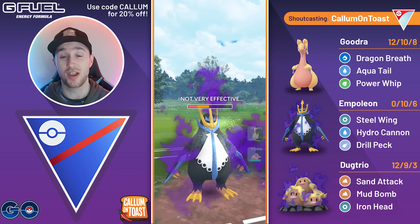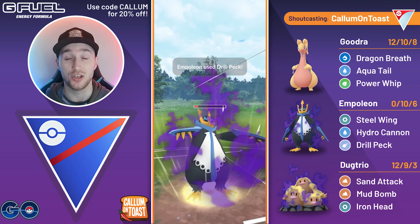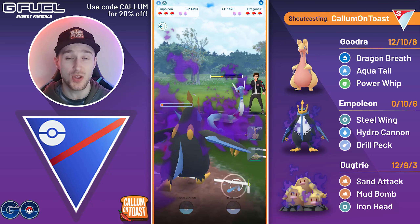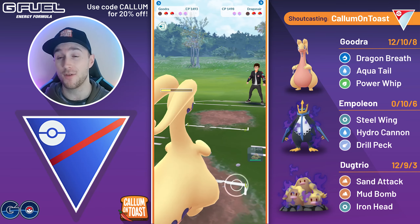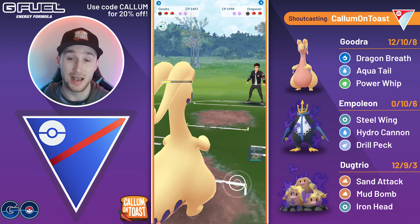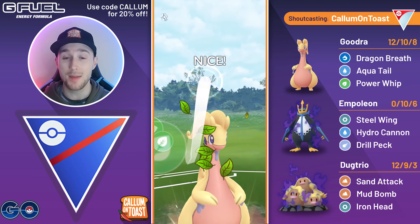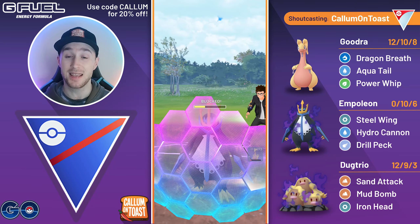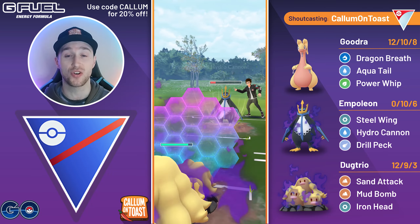The opponent then tries to swap and catch their own charge move, but I can fire off a Drill Peck — Drill Peck does big damage to the Dragonair. I can now come in with my Goodra, go for the Dragon Breath farm down, and I've still got quite a lot of energy. They come back in with the Empoleon, so I'm going to fire off my Power Whip. Power Whip will certainly KO from this range, so I grab the first shield from the opponent. I'm now going to swap into my Shadow Alolan Dugtrio.